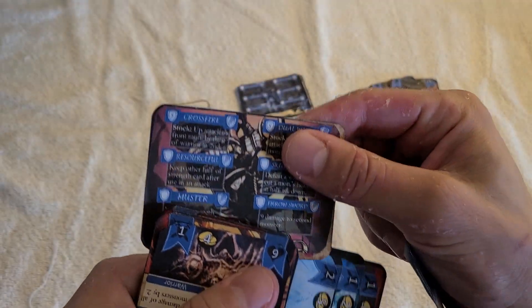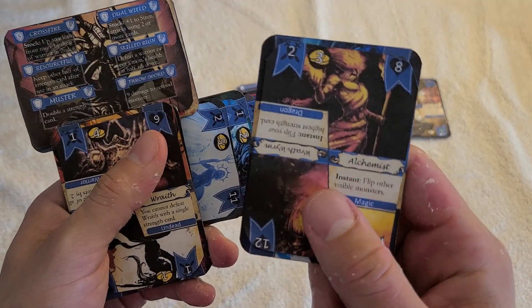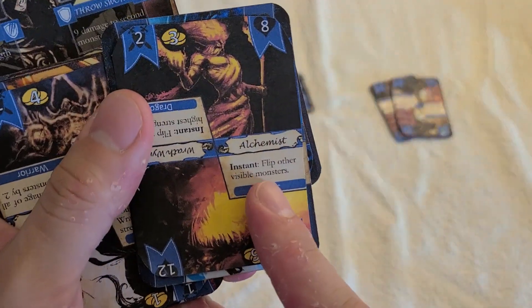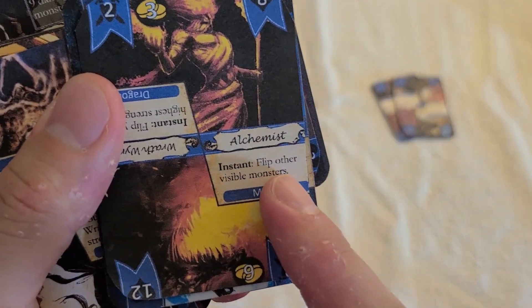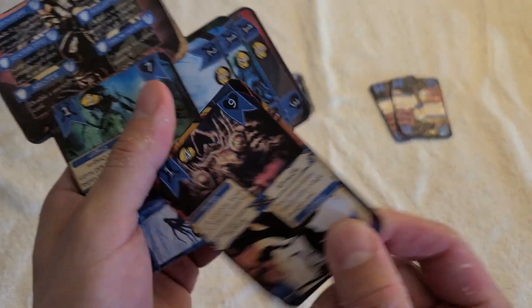You've got to be careful because this is also your health. So what I might do in this case — first I have to consult the monster's ability: Instant, flip other visible monsters. The other one I can see — I can see the front and second position by default.